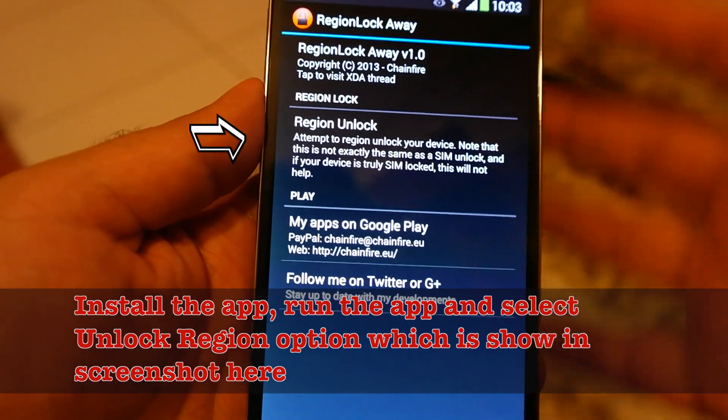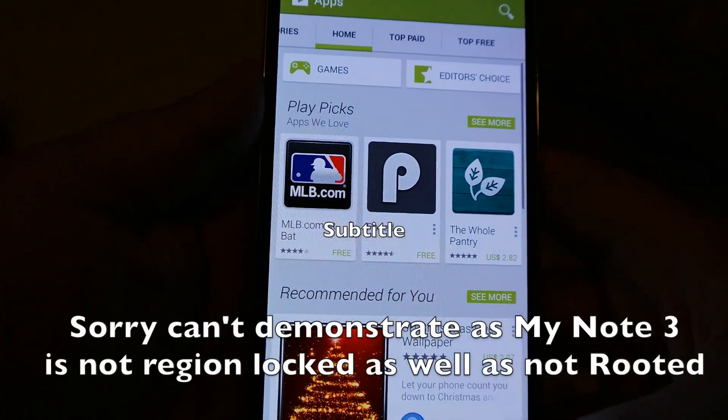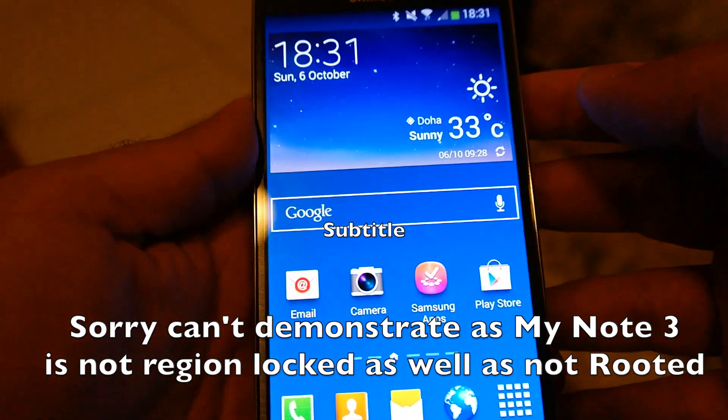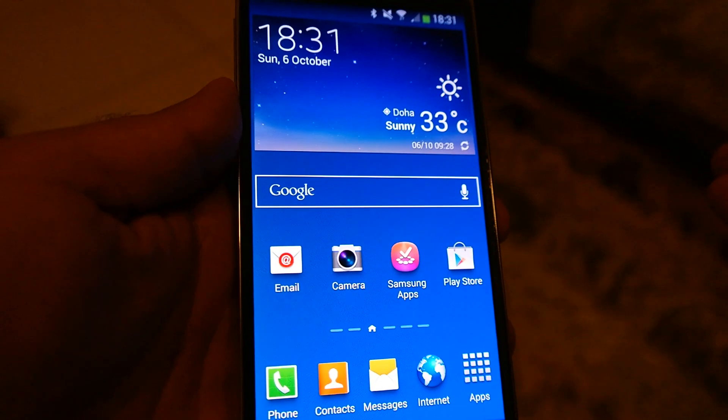This is not a SIM lock — this is a region lock. You need to already be SIM unlocked, because this app will not unlock your phone for SIM unlocking. If you are using a typical carrier version you cannot use it on another carrier.